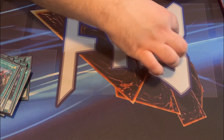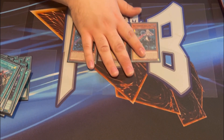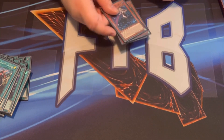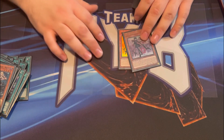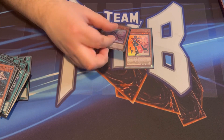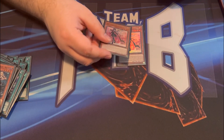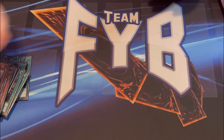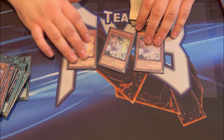Now for the Sky Striker monsters — three copies of Raye, the main monster of the deck. Raye can be removed from the field to link into a Sky Striker monster as a quick effect. Playing two copies of Roze as well; Roze is similar to Raye, light attribute, helps get your link effects online, and like Raye can summon itself back from the graveyard.